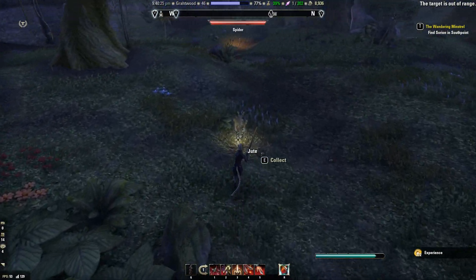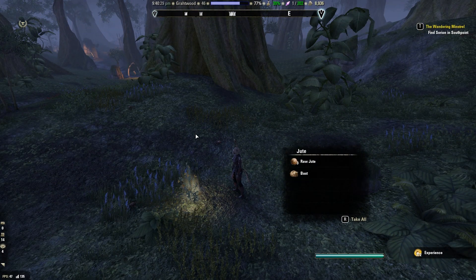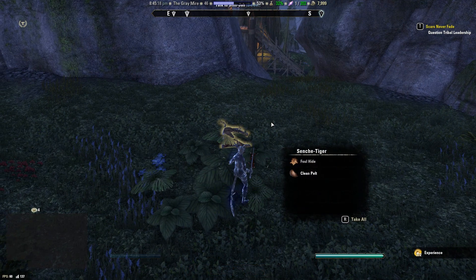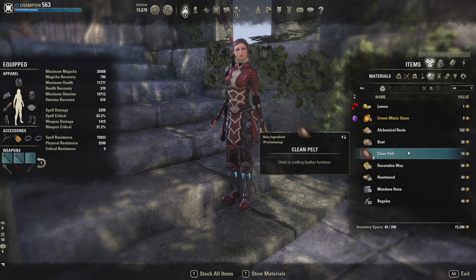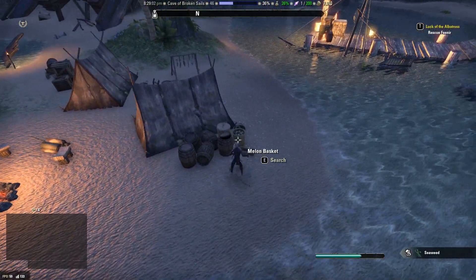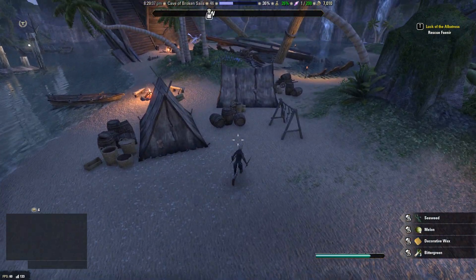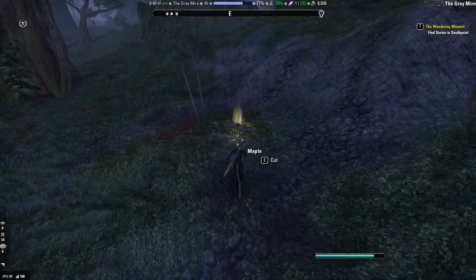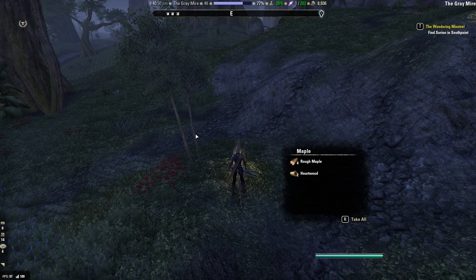Bast — this is whenever you are harvesting your clothing resource nodes. Clean pelt — this actually drops from mobs like leather does, so wherever you would kill a mob because it probably drops leather, they have a chance of dropping clean pelt as well. Decorative wax — you know how you clean out all those barrels and buckets as you're running through dungeons — you're going to start finding decorative wax where you find provisioning supplies. Heartwood is obviously found when you are harvesting wood resource nodes.